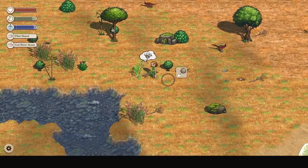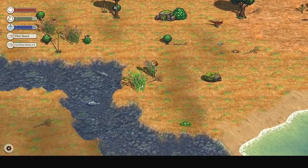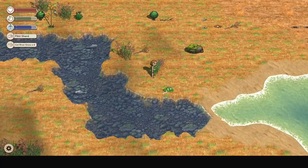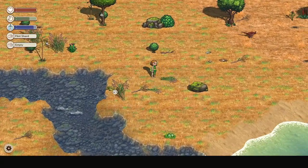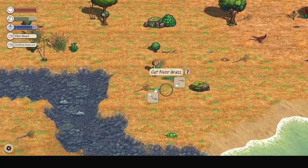Since I forgot to bring the flint shard with me, I'm quickly making some flint shards. You can sprint using Shift. We'll come back for this later, because we will need this to make a water bowl. They're also a good source of food — well, not late game, but you know what I mean.